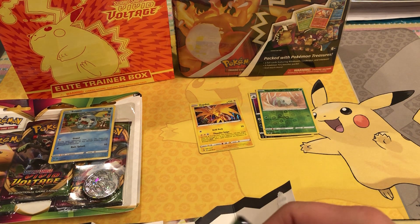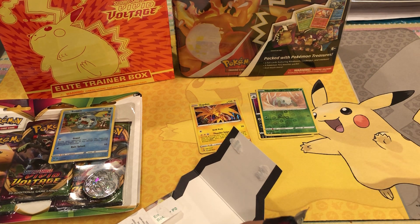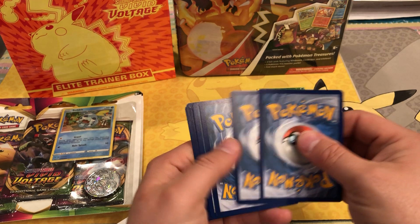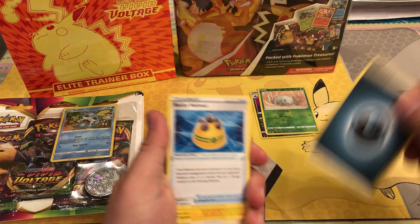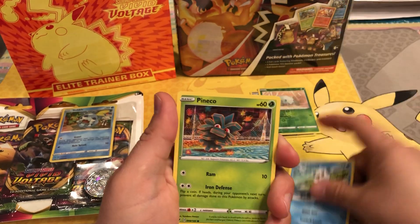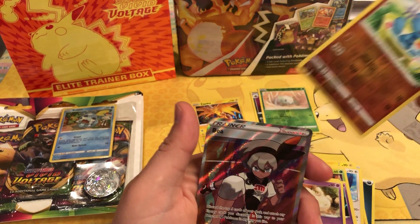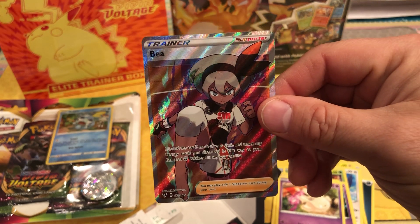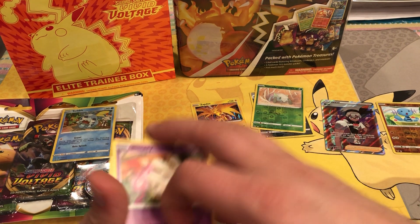Can I get that rainbow Pikachu? Maybe he's in here — wouldn't that be nice? One, two, three, and four. Last card seems pretty centered. Got an energy, a Rocky Helmet, Swallow, Oshawott, Clefairy, Milcery, Whooper, and a Bea full art trainer! I already have her in the Japanese version but not the English, so that's cool. Wish it was the Nessa or Leon, but that's okay.